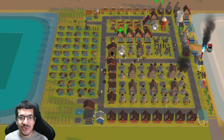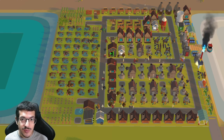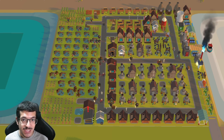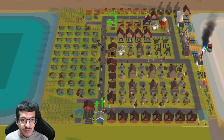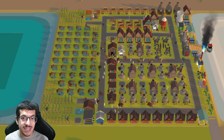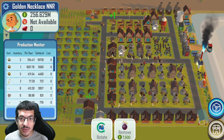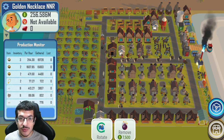This is my upgraded golden heart necklace build showcase. I'm going to show you how well this build is performing. I won't show you what every building is making, but I will be showing you the visualizer file with everything labeled and explain some of the improvements I made to get to this finished design. This design is doing about 77 golden heart necklaces per hour.